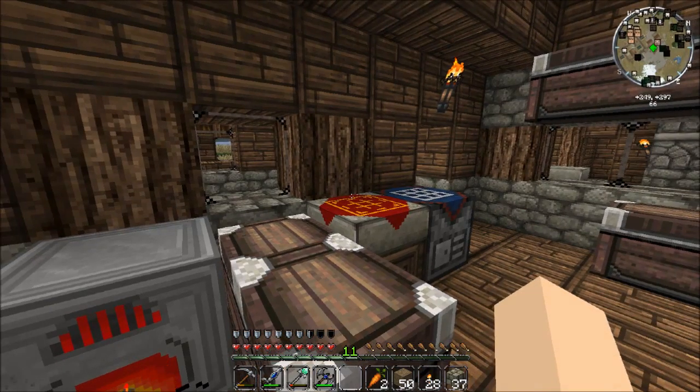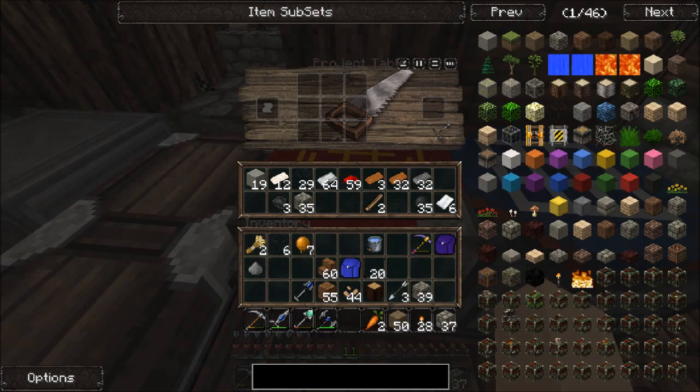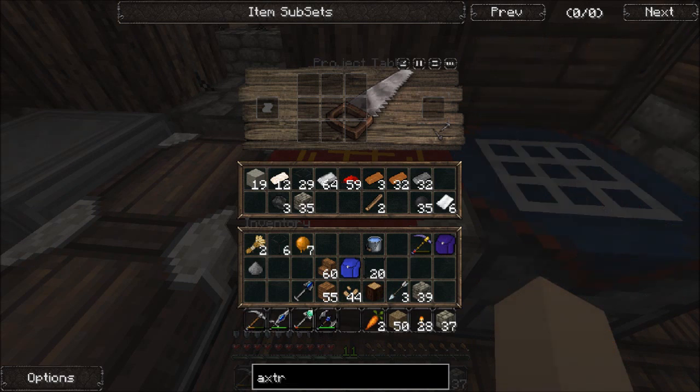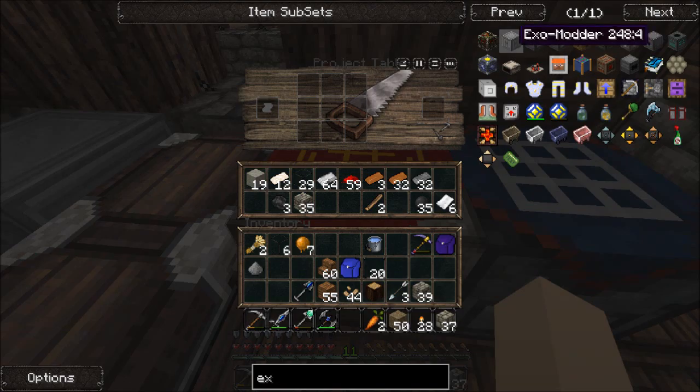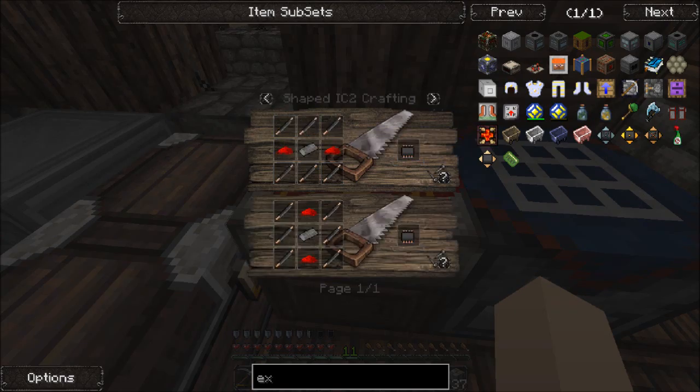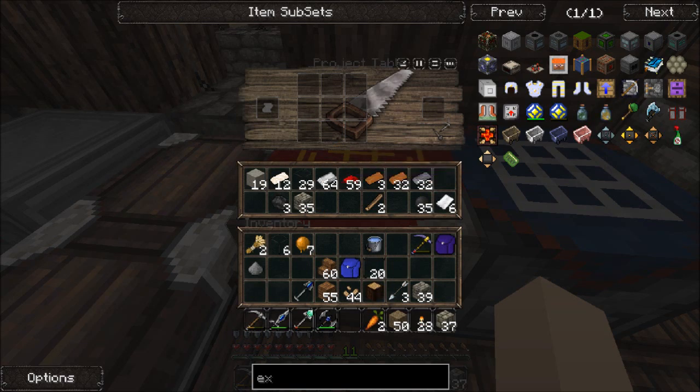So this episode we're going to be making an extractor. The recipe calls for a machine block, an electronic circuit, and some tree taps.